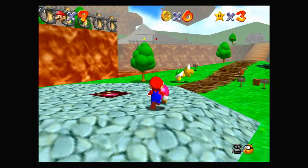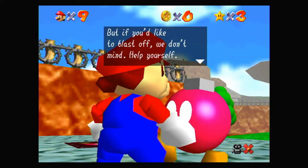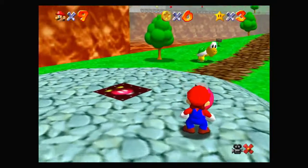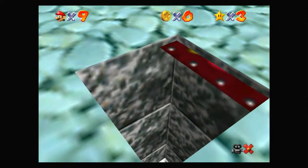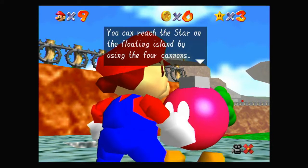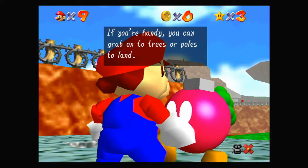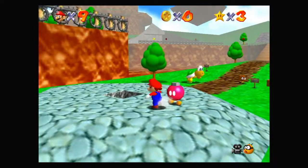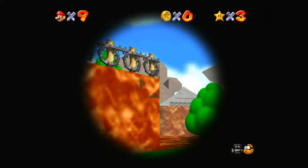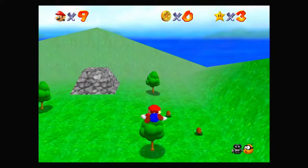If we talk to the Bob-omb buddy, he says: we're peace-loving Bob-ombs and don't use the cannons ourselves — if you'd like to blast off, help yourself; we'll prepare all the cannons in this course for you. These panels that we may have seen around the level open up. Hopping into the cannon: you can reach the star on the floating island by using the four cannons. Use the left stick to aim, then B to fire. If you're handy, you can grab onto trees or poles to land. So we hop in, aim with the left stick, and shoot — we can go pretty far, even grabbing onto trees.